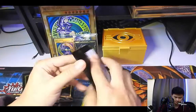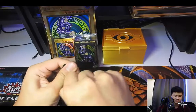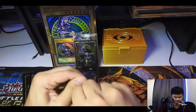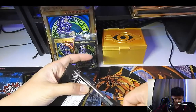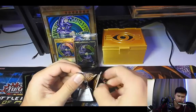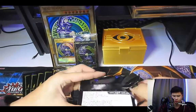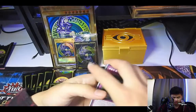Now we're gonna open the six packs included. These contain more of the newer cards — like I think you can get the Abyss Dragon, or the new Blue-Eyes card that was in the legendary collection.